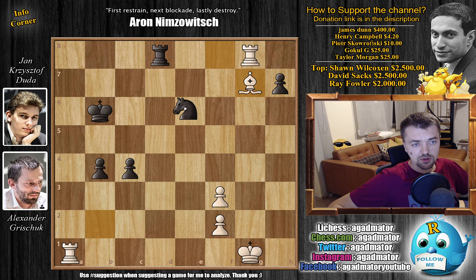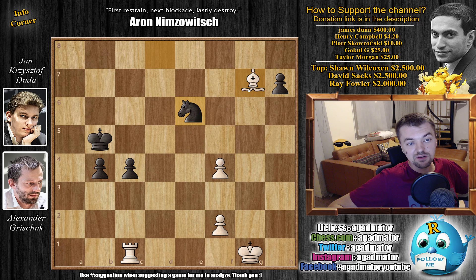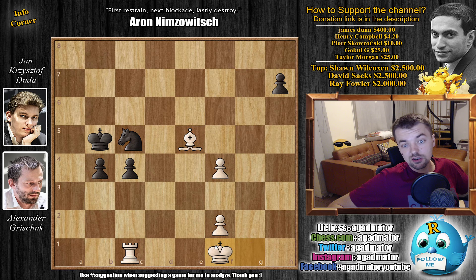We have c4, continuing to push the passed pawns, and now bishop to g7. You have no choice but to trade further: knight captures, rook captures, and rook to c1 attacking the c4 pawn. King to b5 - still up a whole rook but with two connected passed pawns, which could be dangerous. Grishuk plays f4 - his pawn is also a passed pawn, so why not push it? We have knight to e6 attacking the bishop and pawn, and bishop to e5 gets rid of both threats. Knight to c5, and now king to f1 - Grishuk starts to bring the king into the game.